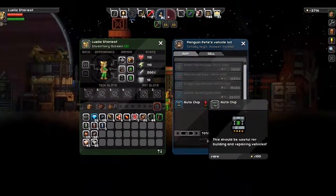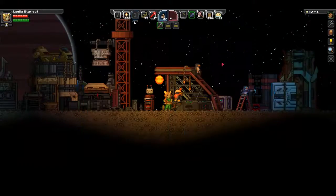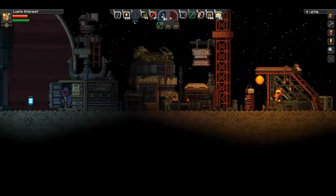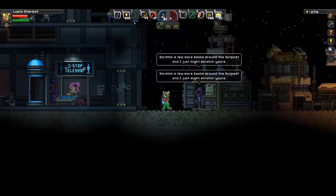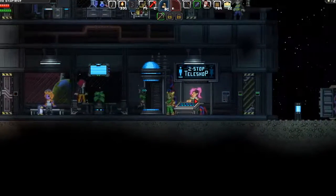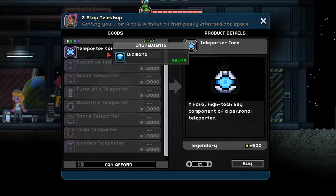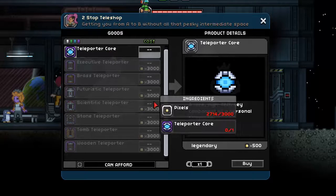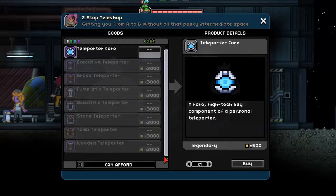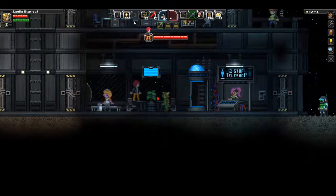This is a new feature added in the latest update, Gladiraffe, and you can also sell him items, which is one of the nice things about coming here to the outpost — you can sell lots of stuff. Penguin Bay, the guy that does your ship upgrades, is right there, and of course the two-stop teleshop, where you can acquire teleporter cores and turn them in to get actual teleporters, which are super handy for fast traveling around planet surfaces and using your bookmarks more efficiently.